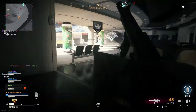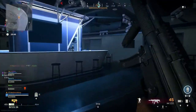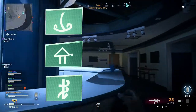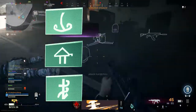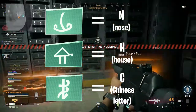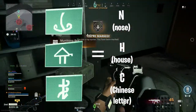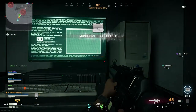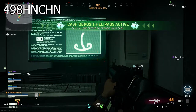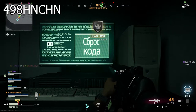In each room there will be a computer that gives codes with symbols. Each code will help you decode the other codes from the other rooms. Make sure to give those symbols a certain letter to make it easy for yourself — I named them 'nose,' 'house,' and 'chinese letter.' Once you have opened one of these rooms, write the code down because it will be different from what you see in this video. My code reads: 4, 9, 8, H, N, C, H, N.